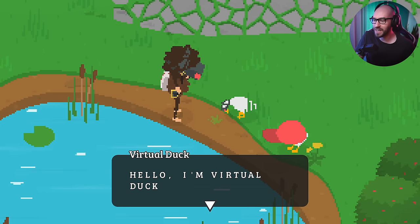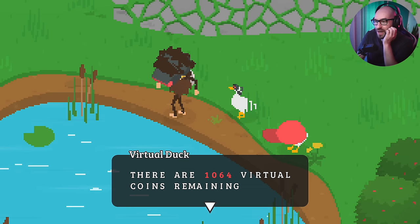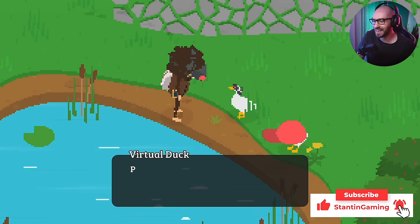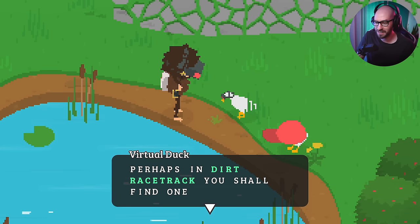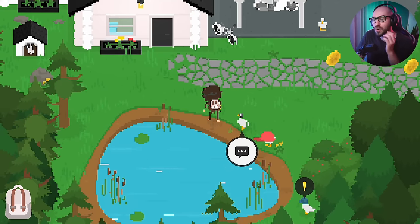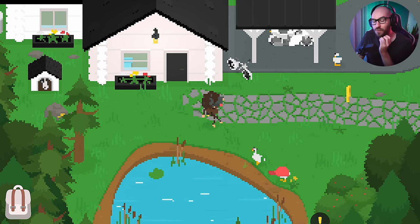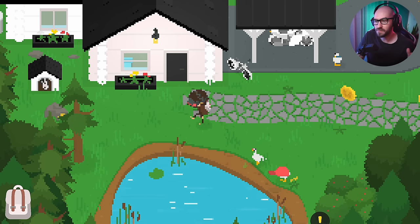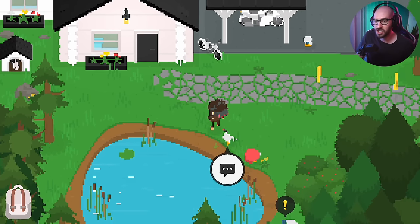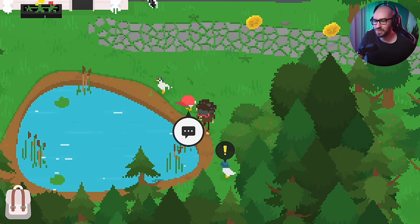The duck says: 'Hello, I'm Virtual Duck.' Wait, is this an AI duck? There are 1,064 virtual coins remaining — we've got to find 1,064 coins! 'Perhaps in the dirt racetrack you shall find one. The coins will reset once every lunar interval.' So these coins — you're going to have to find all 1,064 of them, but even if you find them, they will eventually reset. To check how many you still need to find, you come chat with this fella. That is so cool.